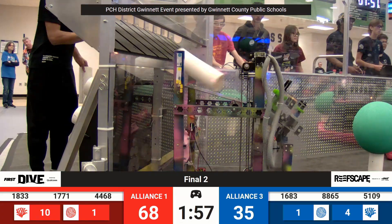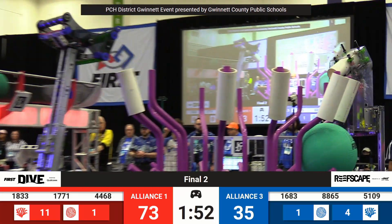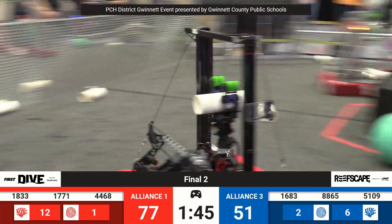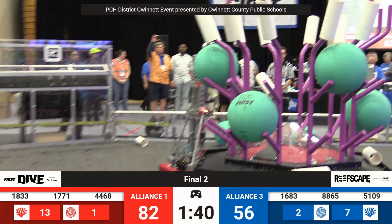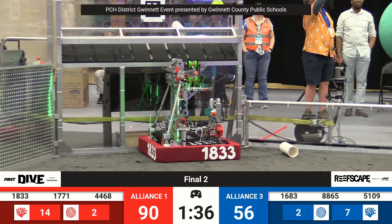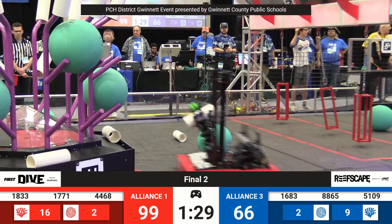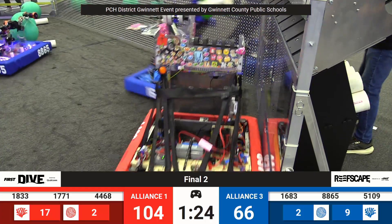It's 68 to 35 as 88-65 looking to pull a piece of algae off. They have done so. 51-09 scoring high on the reef for the Blue Alliance at 1693, playing at the coral station with 44-68. There's another piece of algae in the Red Alliance — they score four points for that. The Blue Alliance scored six for placing it in there as it's 18-33, scoring high on the side: 17-71 as well as 51-09.